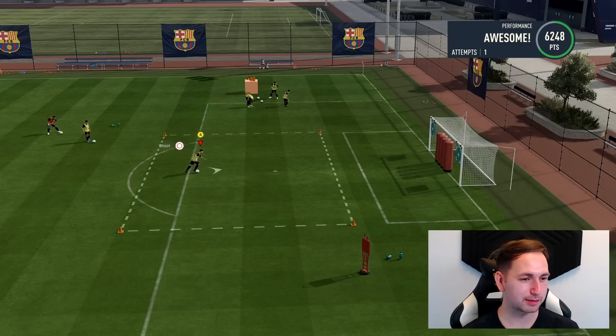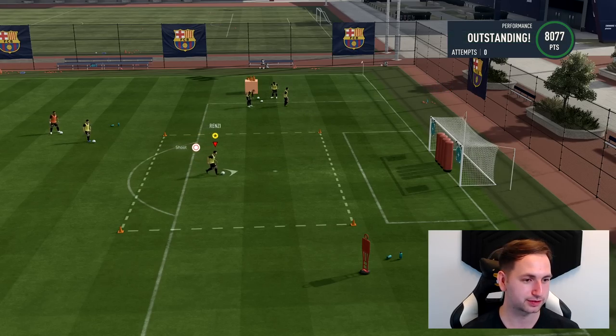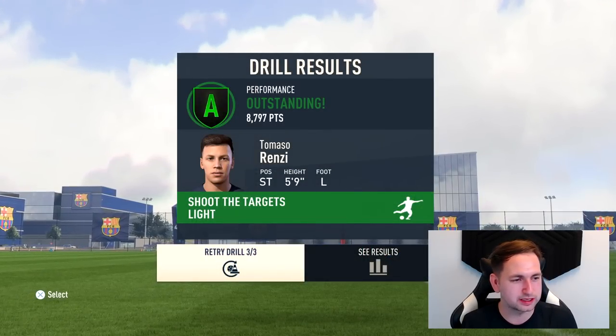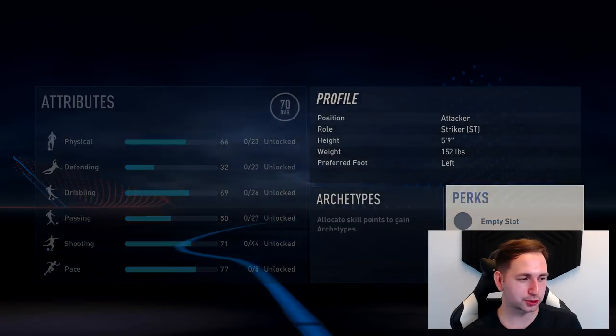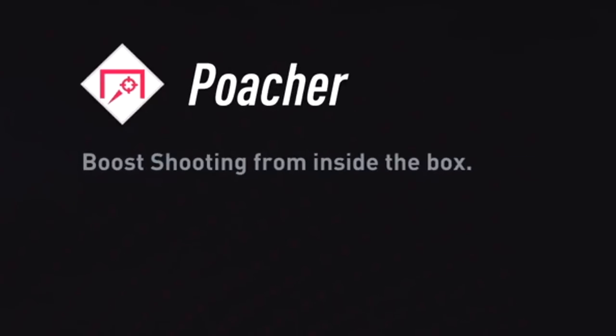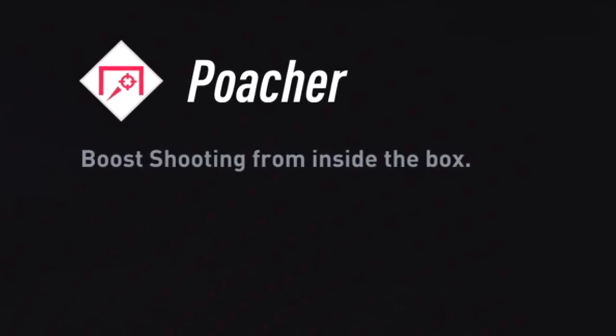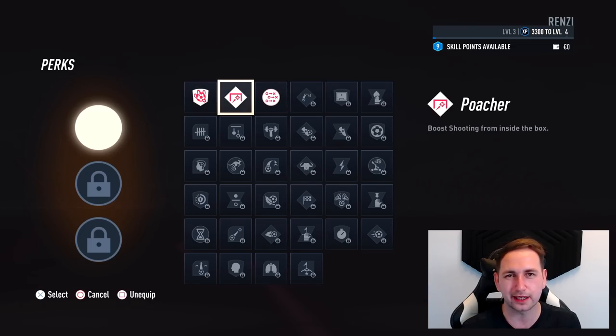This one is a little bit more difficult - trying to hit them targets in the top corner. Maybe not as difficult as I thought. Two A's and a B - while we're 70 rated I'll take that. And with that we get nine skill points, leveled up to level three, new perk slots as well. I can't believe we've got nine skill points to work with. There are new perks this year - let's take a look. One perk slot. We've got Poacher, which boosts shooting from inside the box, team press, and also chase down. I think we'll go with Poacher - makes sense.